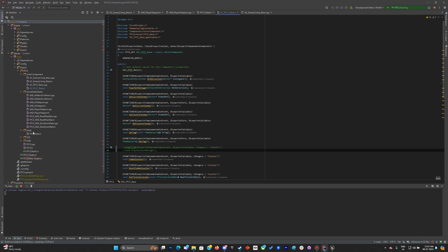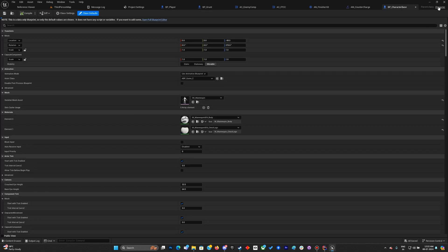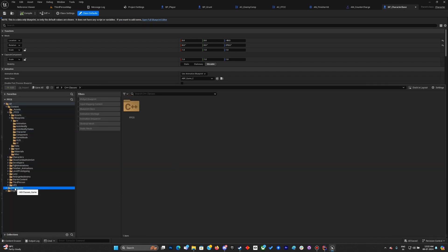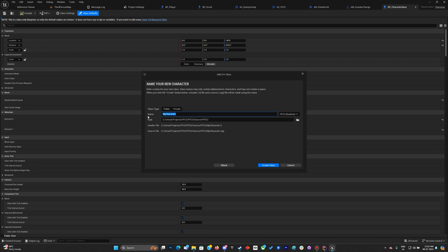We don't actually have a character base for our BP Player. Let's create a new C++ class and call it FFCC_CharacterBase. We need this because in the future when we do interfaces we'll require this character base, so it's better to have it made already.